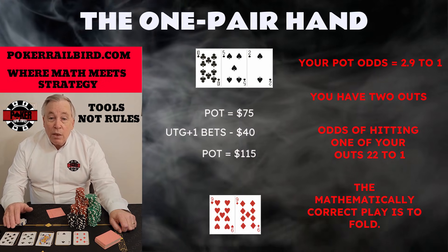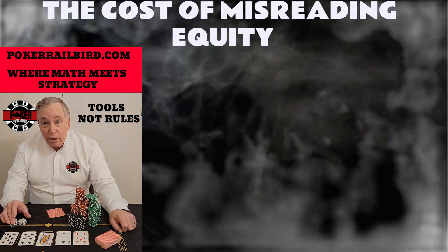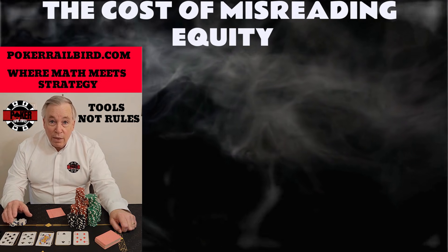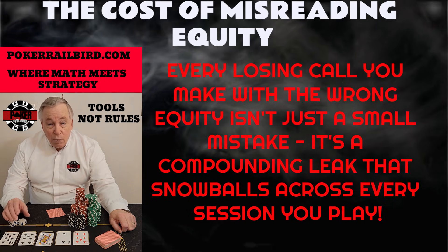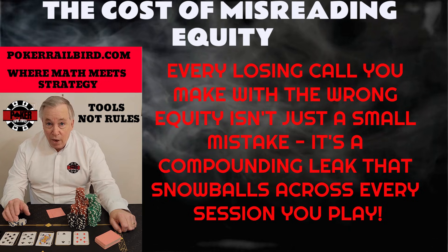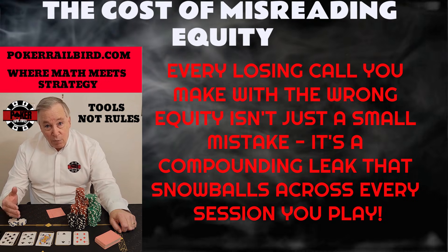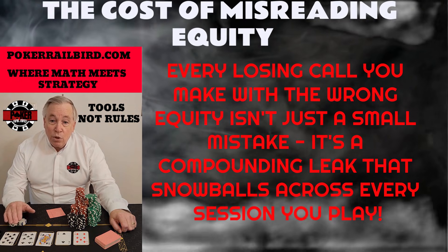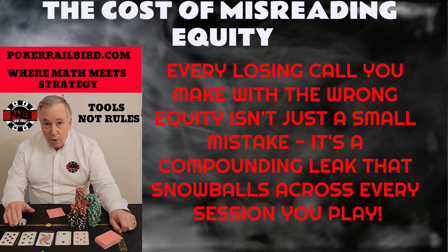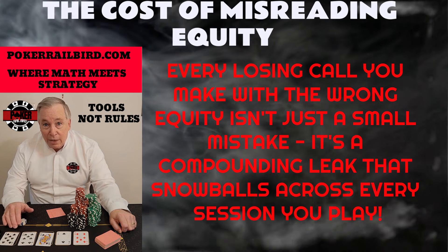The correct play here is simple, disciplined, and completely supported by the math: fold. Every losing call you make with the wrong equity isn't just a small mistake — it's a compounding leak that snowballs across every session you play. When you misunderstand what your hand is actually worth on the next card, you start making decisions that feel close, or reasonable, or justifiable, even though the math is quietly draining your bankroll behind the scenes.